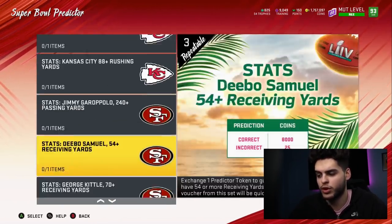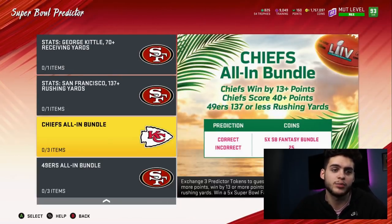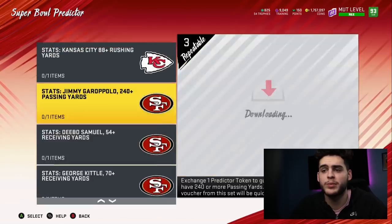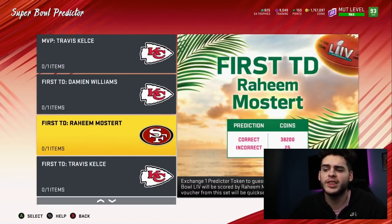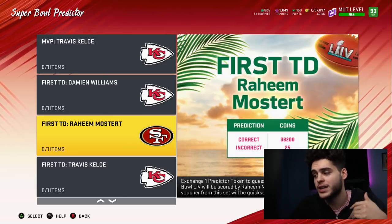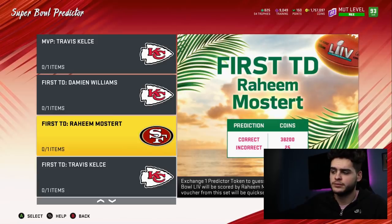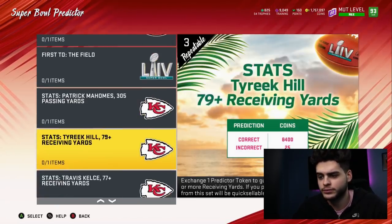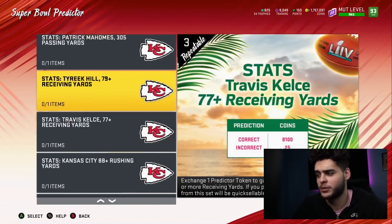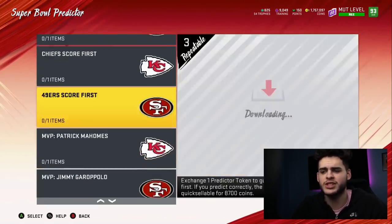Only two of the sets require more than one token — the last two, which are the all-ins. Those are the bundles I'll go over. This is where you're gonna put them. Let's say you think Raheem Mostert will get the first touchdown of the game — you put your token in, and if you guess right you get 38,000 coins. I think we get a total of about 15 tokens, so you could potentially do almost all of them. Most of them are bound to happen.